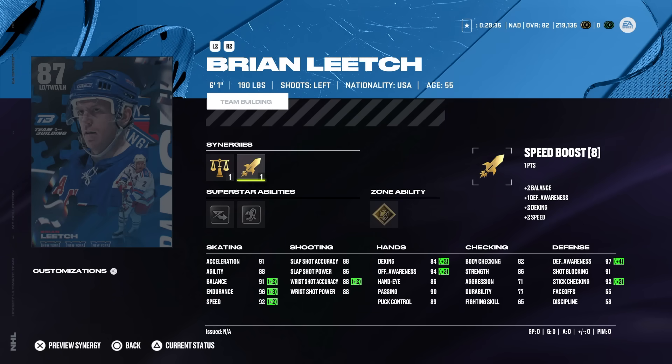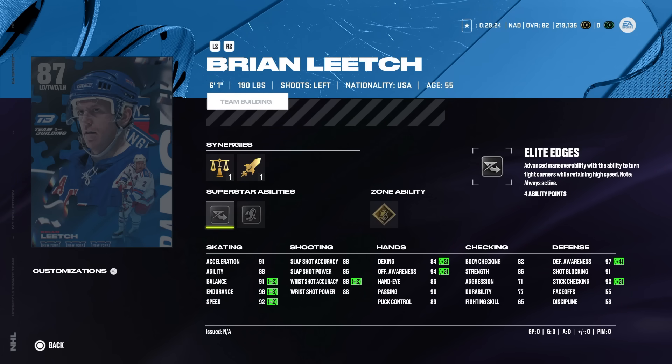Coming in at number one is the 87 Brian Leach, who has speed boost and two-way defenseman. Anyone with speed boost is obviously important since it's one of the better synergies to activate, though it is difficult to do so. He's got gold stick 'em up, silver 1T, and silver elite edges. If you're going to put 1T on any card, a defenseman is what I'd recommend because it's very easy to get the one-timer situation off. Stick 'em up isn't as important as shutdown or truculence but can still cause a nuisance. He's one of the best defensive skaters with 92 speed, 91 acceleration, great endurance, and a good shot in the high 80s. Body checking is a little low at 82, but stick 'em up combined with good stick-checking can make up for it. Brian Leach has also been one of the best shooters and offensive defensemen I've faced.